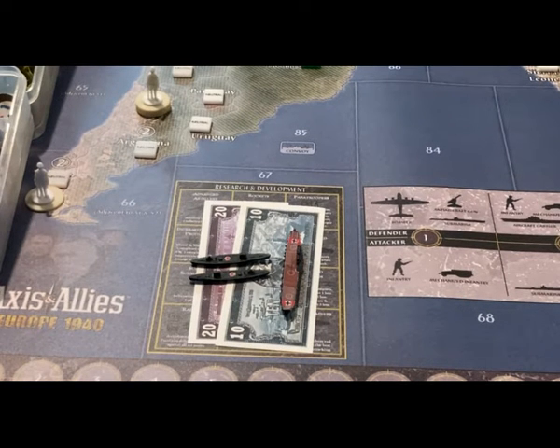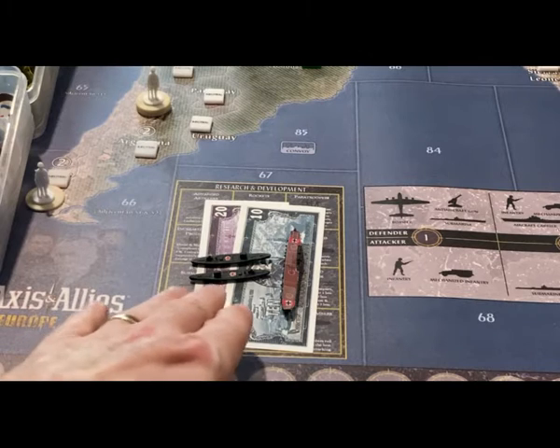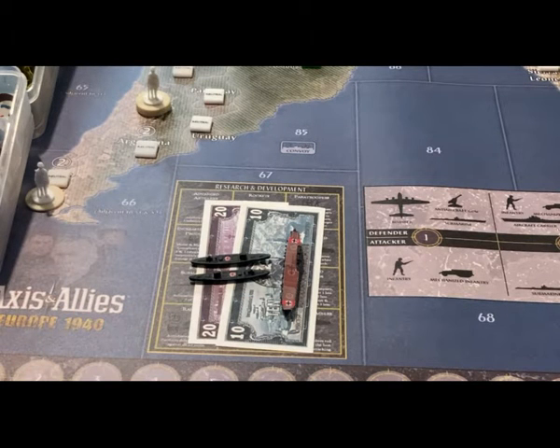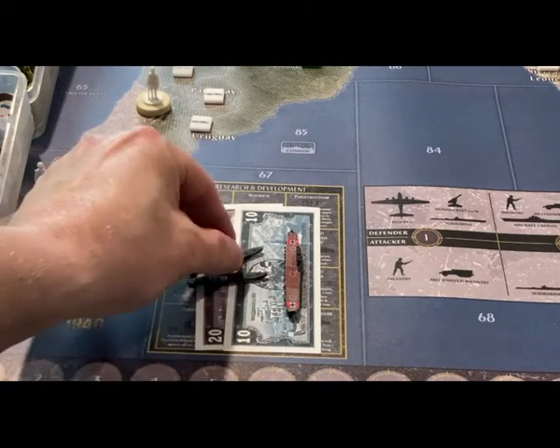Welcome to Germany Turn 1 of the Young Grasshopper Tournament Edition of Axis and Allies Global 40. They have 30 IPCs to spend. We're going to go with a fairly standard build of two transports and an aircraft carrier.